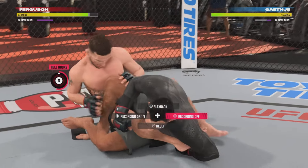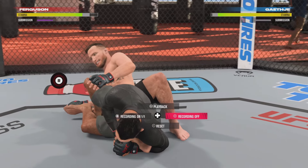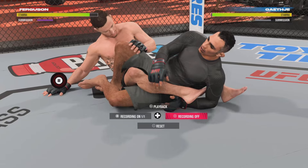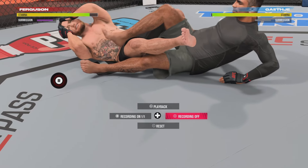And then obviously you got the heel hook submission from there. So if you're in Southpaw it'll be L2, L1, and square, and you've got to hold all those buttons.